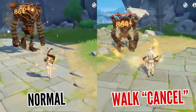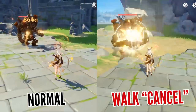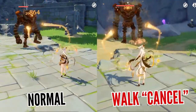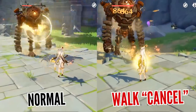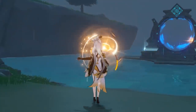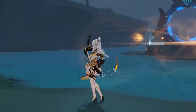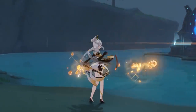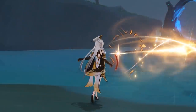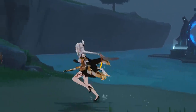You can also squeeze out even more from your attacks by using walk cancelling animation, which can be done very easily by simply holding down one of the movement keys and then repeatedly using your normal attack. Just keep in mind that you need to release the movement key if you're doing a charged attack, or else you will remain stationary for a brief second. This could be a bug that will get addressed by the developers in the future, and it's mostly noticeable by those really trying to optimize their gameplay.